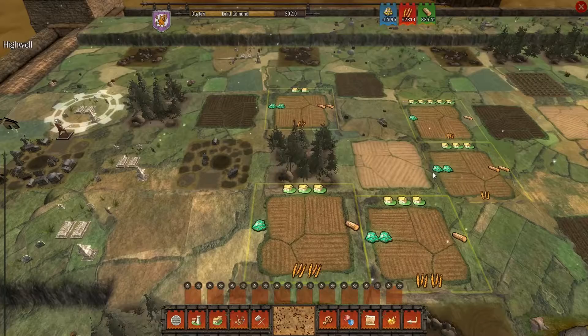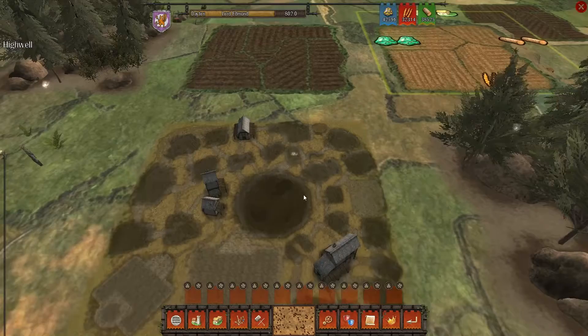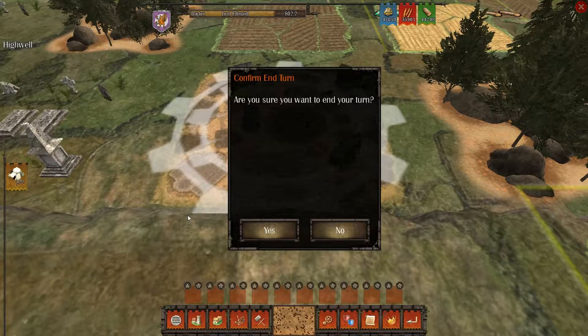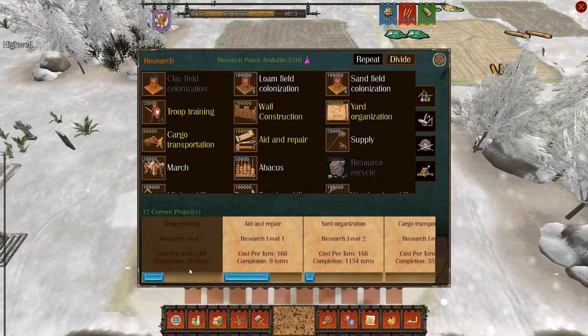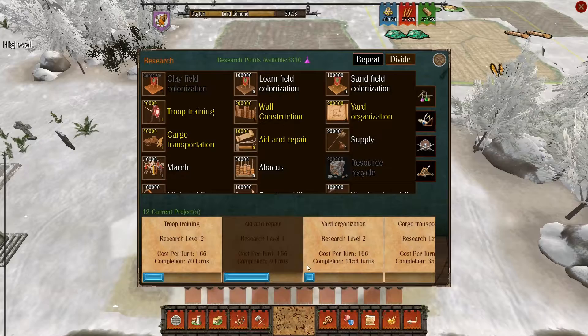We need to branch out. This looks nice here — look at the resources. We'll branch out eventually but we're going to continue ending turns and learning. Market constructed, research center constructed. Let's check our construction queue — resources good. Everything is taking time — this takes 70 turns for completion of research level two for troop training. As you can see, this game is very involved.